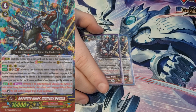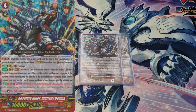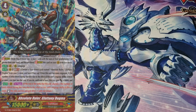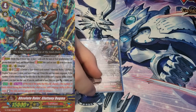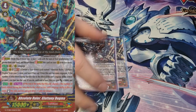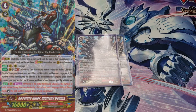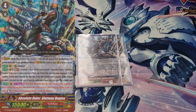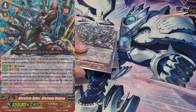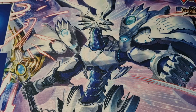Then I still run two of the original Gluttony Dogma, simply because I just prefer it. When Engorged, if the number of units retired during this turn due to this unit's Engorge abilities is three or more, it gets 10k. And if at the end of the attack battle five or more were retired, stand this unit with drive minus one. The Nebiros restands without losing a drive, but I like having Dogma with the additional 10k — it might just come down to preference: an extra drive or a 10k buff.